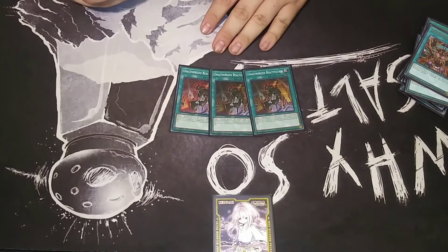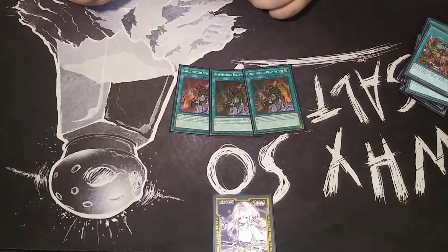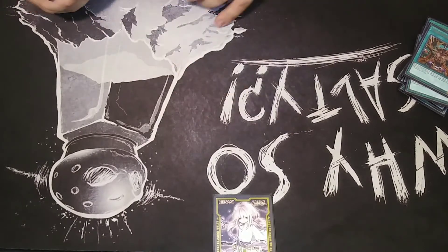I like the three Unauthorized Reactivations for the Union engine of the deck, being able to equip a piece directly from the deck. Or if you have the Union drivers that then tag into a piece — but I prefer a different level 5 package. Unauthorized is great.